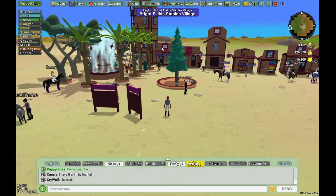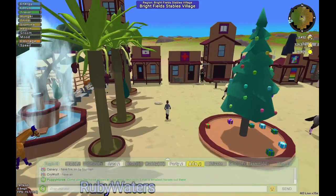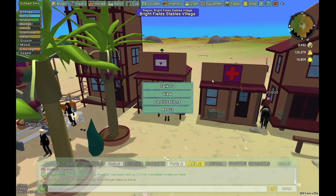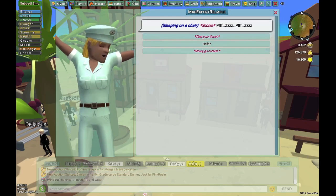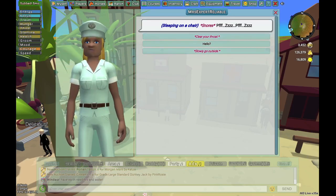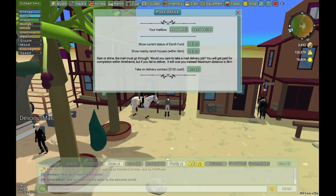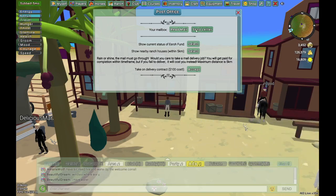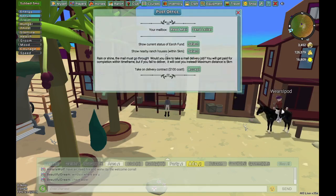These are the different buildings. That is a mail building where you can send mail and receive mail from players. You can also do mail delivery contracts, which gets you gold dust. All of these buildings have NPCs — you can talk to them and they will give you a quest and a little bit of quest points per quest. In the post office screen you can read mail, send a letter to a player, and include gold dust or mobia if you are friends or club members with that player.